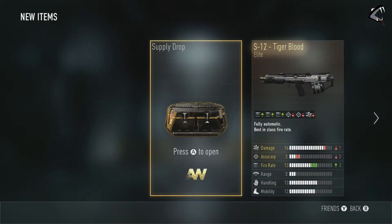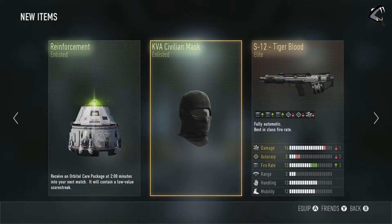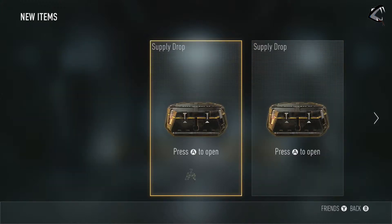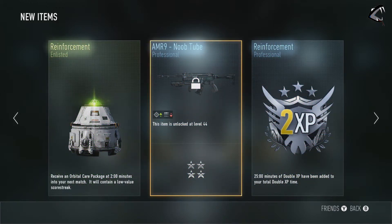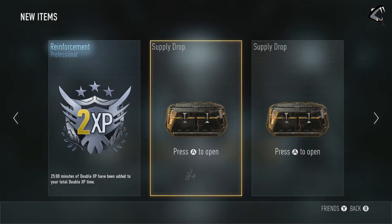More enlisted stuff. This has been like the worst supply drop opening ever, with our first like five being terrible. That mask looks kind of stupid, and we've already had like five reinforcements. Next one — get a noob tube AMR, guys, that's just what I wanted. You guys know how much I love noob tubes. I'll take the double XP, and then another reinforcement — really guys, I think they're just messing with me now and it's pissing me off.